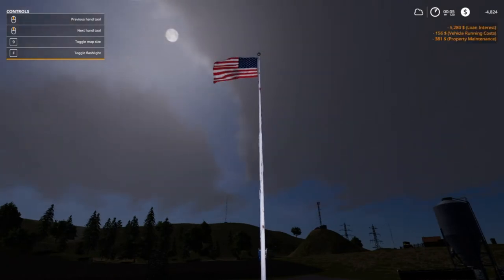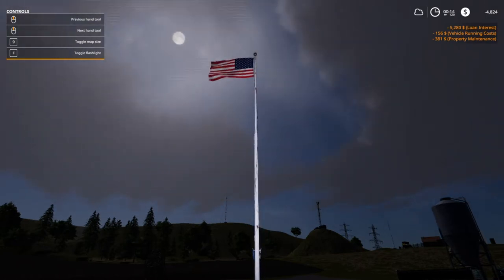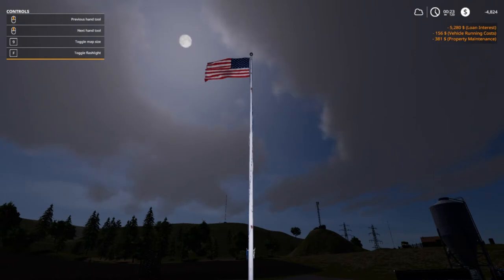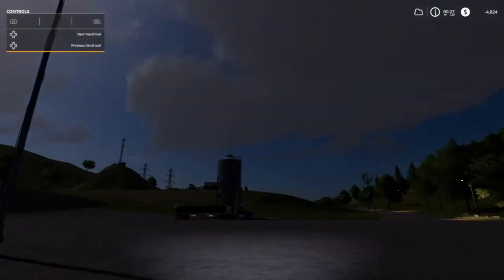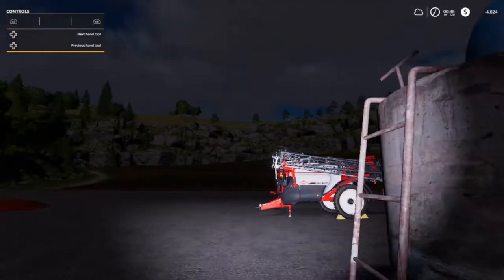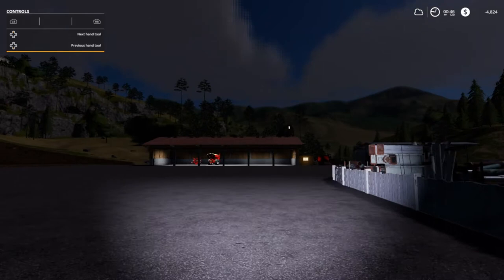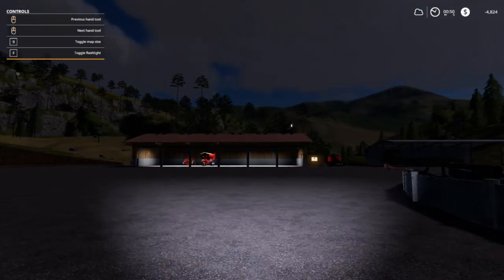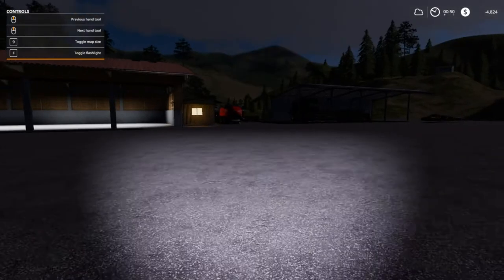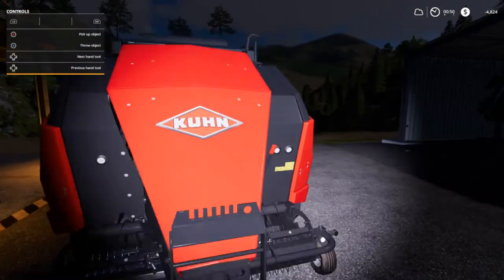Welcome back folks, FS19 here on Ravenport once again. Look at our property bank — that's 381 vehicle elite running cost is 156, loan interest is 5,280 folks. Got some seeds I gotta get off the ground there. Let's go down here, I'm gonna slow time down because I'm gonna go to our bench over here and take a nap to speed it up to morning, and then I think we have a wheat field we want to go harvest.